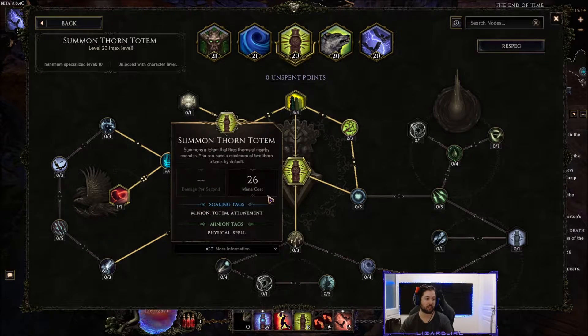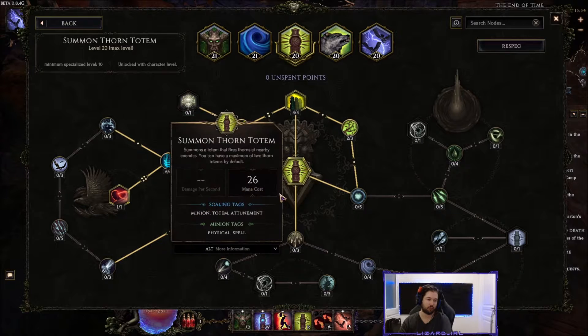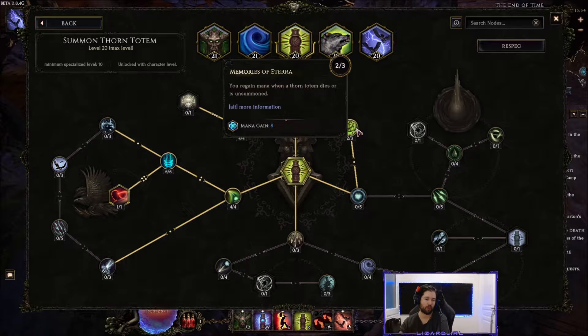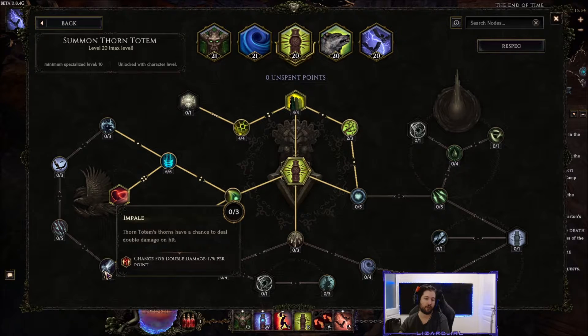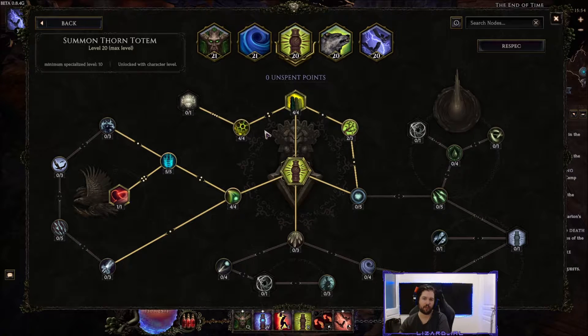Less cast speed on totems means fewer projectiles on screen and less lag. If performance ever gets optimized we might change the tree for extra DPS or utility. The remaining totem points placed into mana do essentially nothing — I placed them there purely to avoid performance issues. They could go into double damage or anything else; I just want the ward retention and damage.